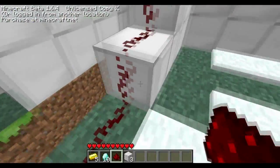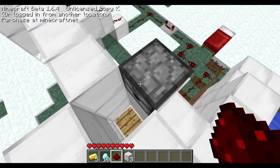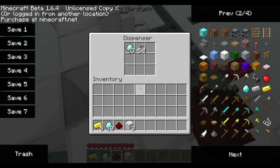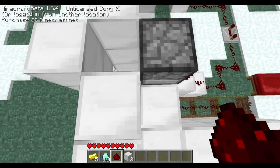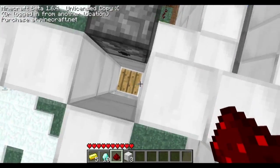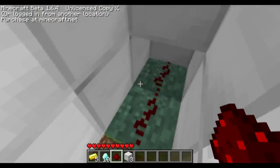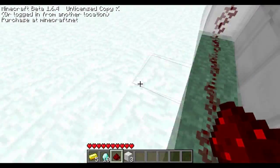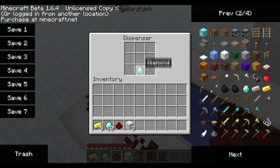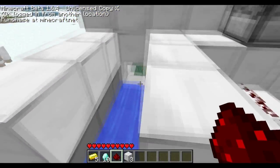If it's an arrow, it will shoot right into this one. But if it's something else like a diamond, it will drop down on this pressure plate, and that pressure plate will activate this redstone, which will activate this dispenser that has a diamond in it. Then it will lead by water into our jackpot place.